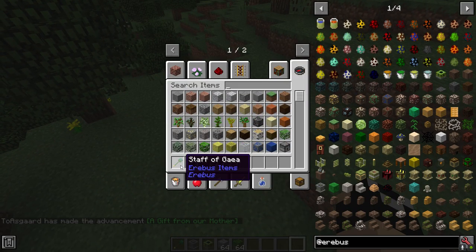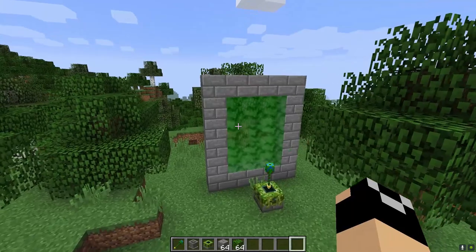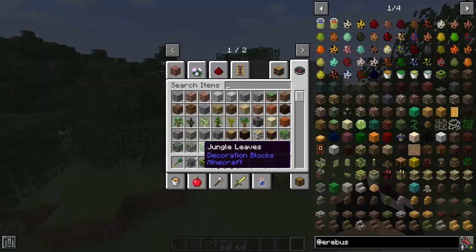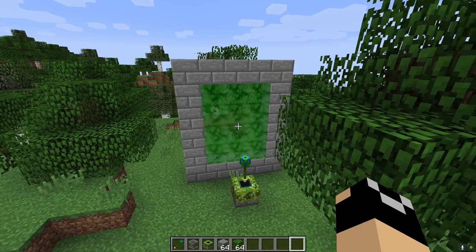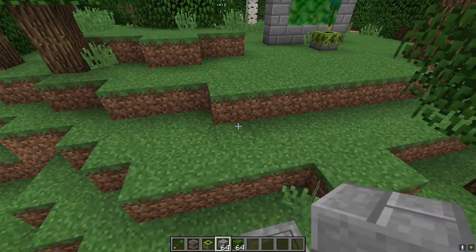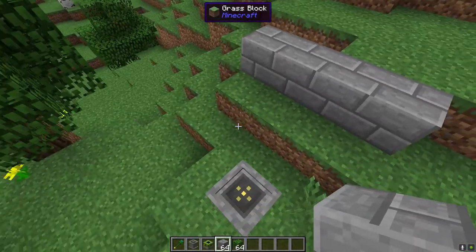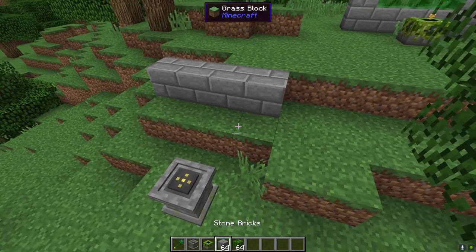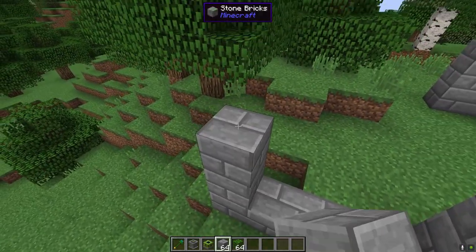Once you have that, you can make your Staff of Gaia. I do suggest, before you go into the Erebus, that you make a second one — just make a second Staff of Gaia — because you're going to need one on the other side of the portal in order to get back. It's not expensive: obsidian, emerald, diamond. It doesn't consume the Offering Altar, so go ahead and make yourself another one.